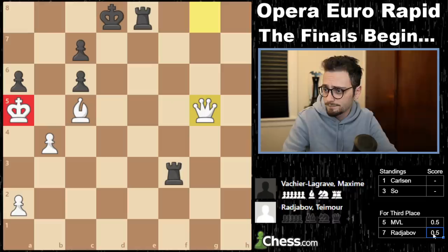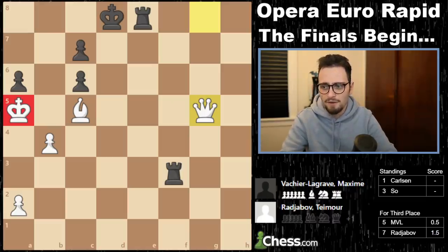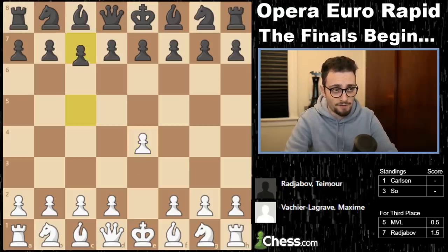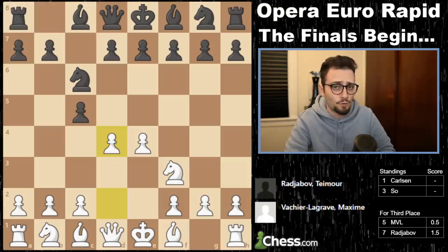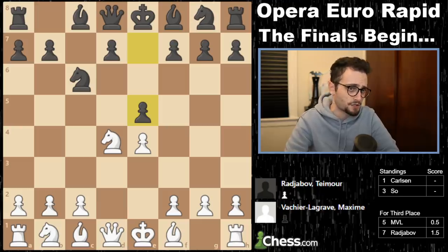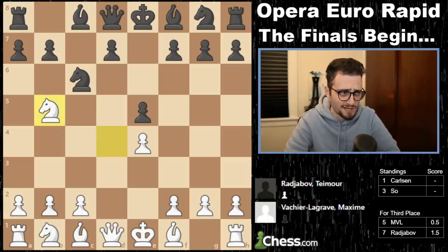Timur one and a half. Now MVL is going to try to strike back. Let's go to game number three. MVL plays e4. Timur plays c5. Knight f3, knight c6, d4 — open Sicilian. Takes, takes, and the immediate move e5. This is known as the Kalashnikov variation — probably the coolest name in chess. Knight b5, trying to get knight d6.